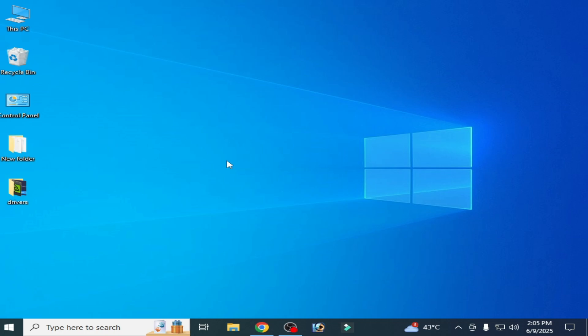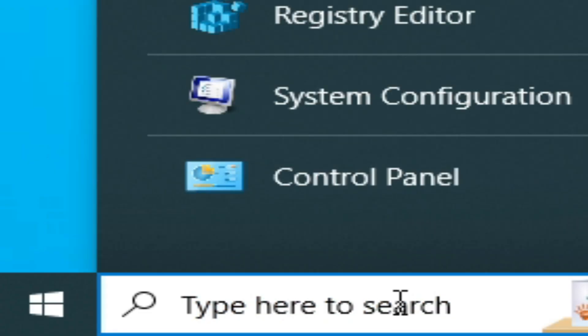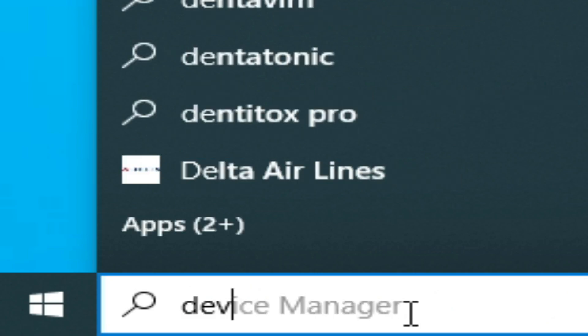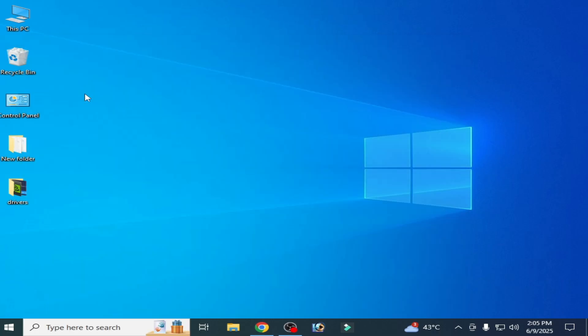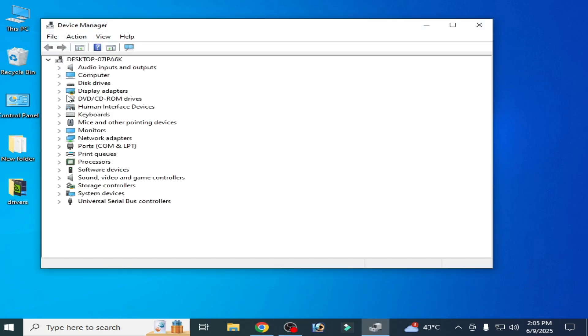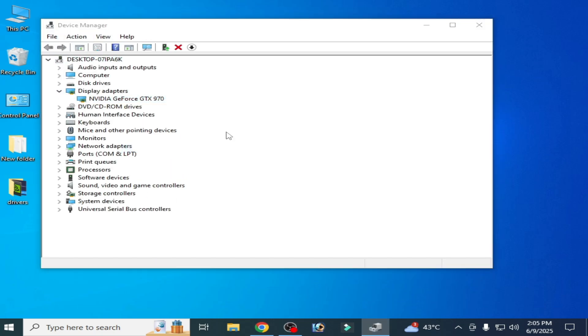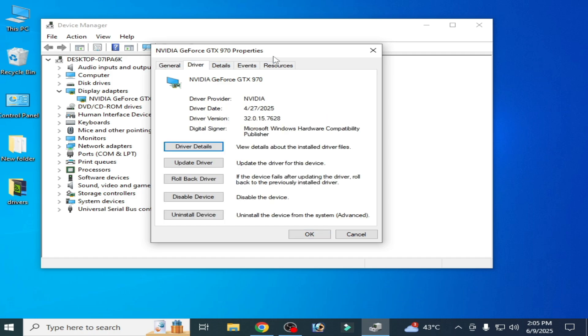If you are facing any error or issue on startup for this game, you'll need to check your already installed driver version for your GPU. Go to the search bar and type 'Device Manager', then go to Display Adapters, right-click on your GPU device, go to Properties, then Drivers.